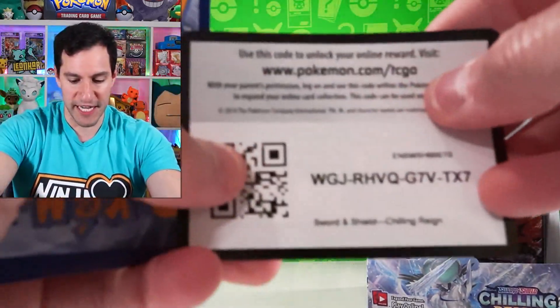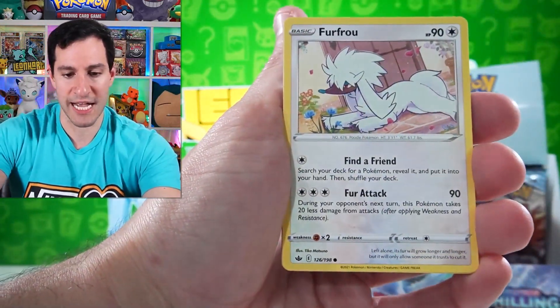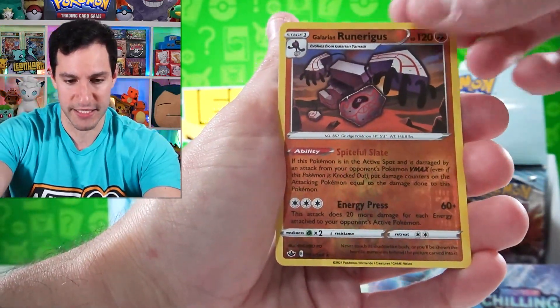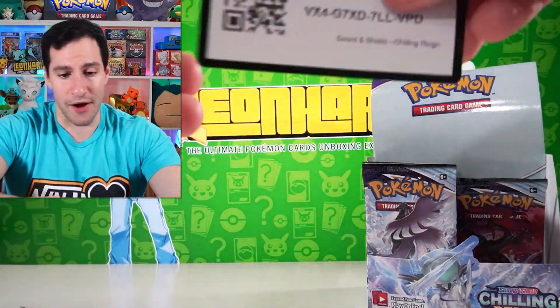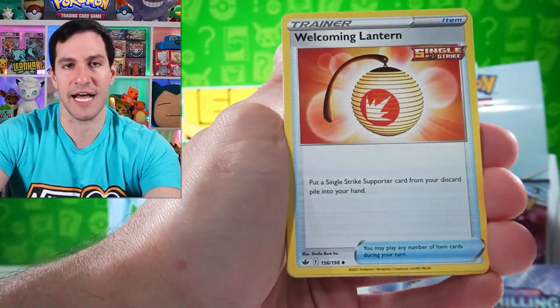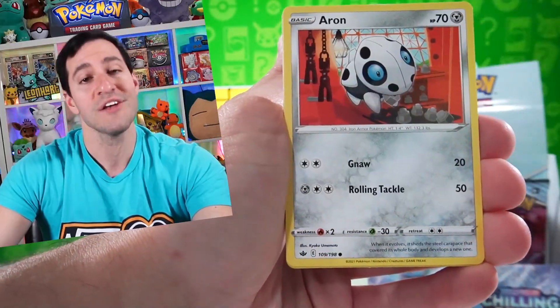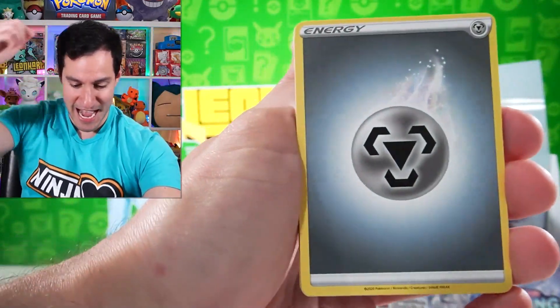We did pull an alternate art for Galarian Slowking about a week and a half ago — that was beautiful, my first alternate art in the set. Let's not forget the Night Rider and Shadow Rider Calyrex — both have beautiful alternate arts. The Ice Rider Calyrex alternate art is the one walking through the ravine, probably the best one. They're both beautiful but not as exciting as the full art Moltres or the golden Snorlax.